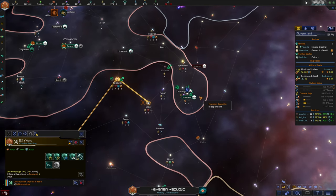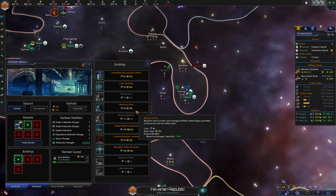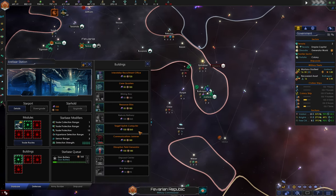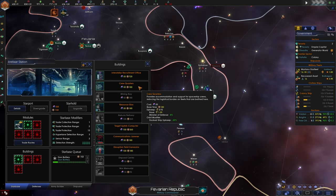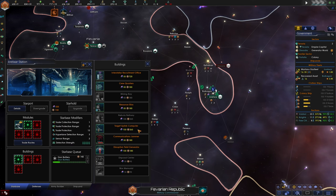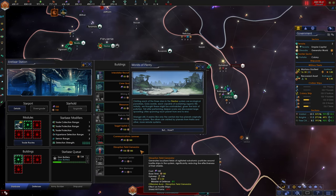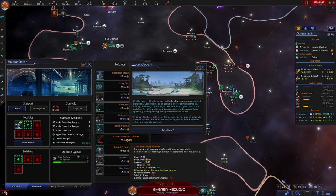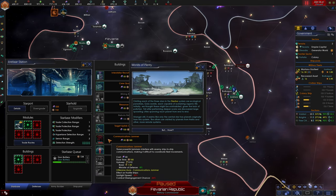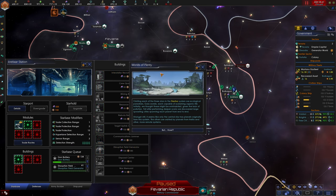We are building our gun batteries on the Jorlwar bastion. In addition to the gun batteries, we could build crew quarters or something more defensive like a disruption field generator or communications jammer. We're going to build a disruption field generator - that's going to cause our enemies to have fewer shield hit points in the system.